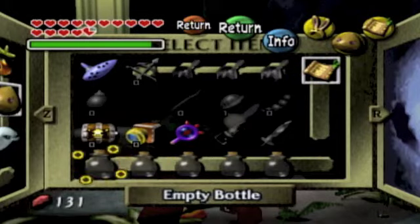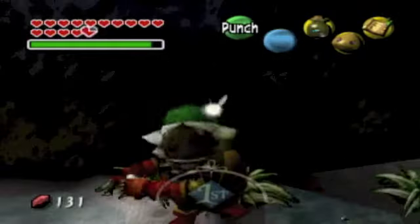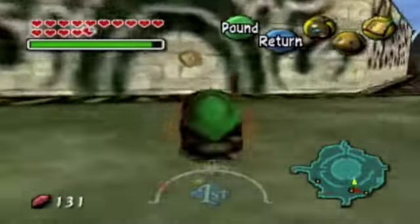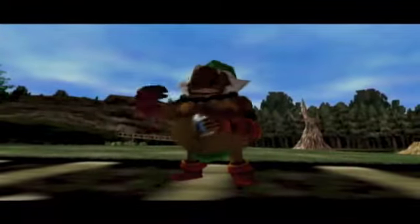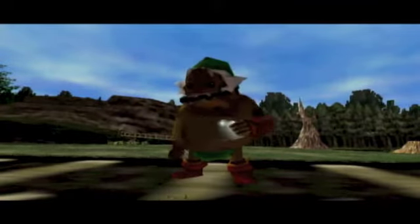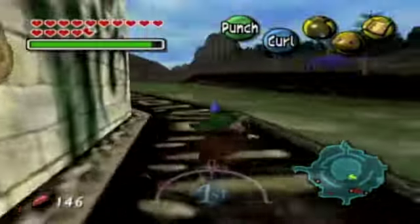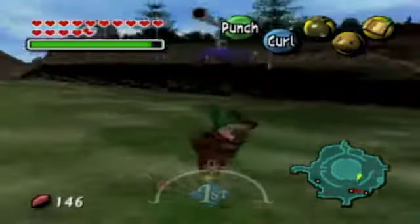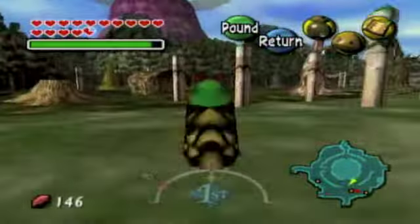Before we do anything else, we're going to want to catch this bug in a bottle. Because there was also something else I saw, if I remember correctly. We need to go over here — see this little patch of dirt on the wall? If we release bugs nearby it, they climb up into the dirt and kick out a few rupees for us. Isn't that nice? I think the other secret also holds 20 rupees, so let's just head for the swamp now.